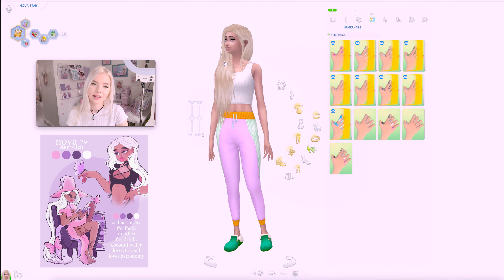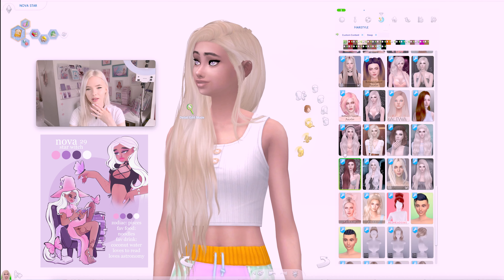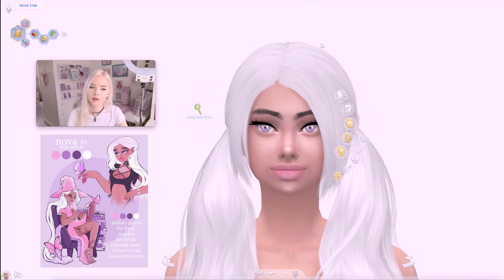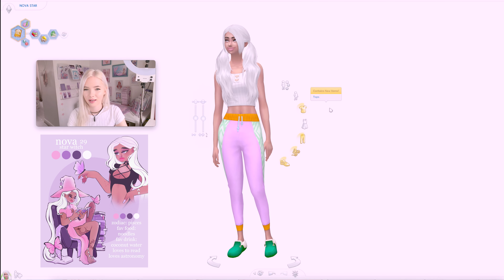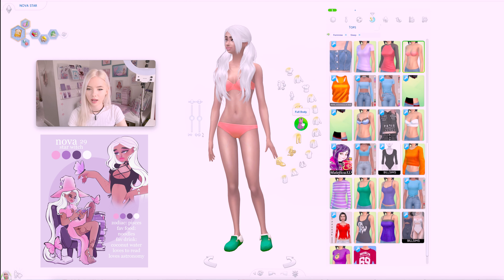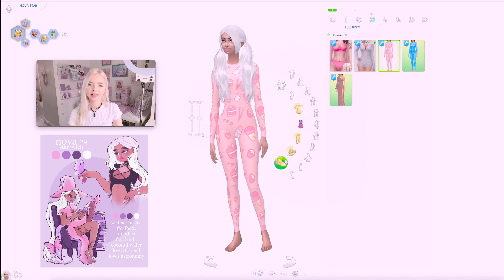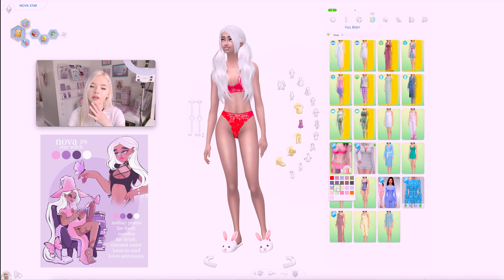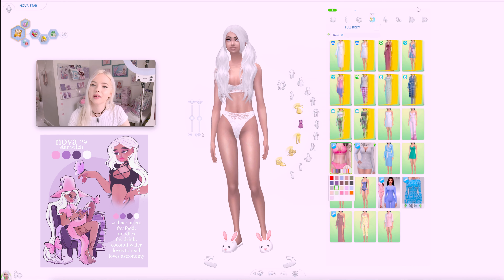And now bedtime. What would she have for bedtime? Maybe something like this, some little bunches — yeah, I think that's cute. So she's got her hair all ready, she looks so sweet. And now she needs some PJs to wear. We'll go for the cute little outfit with some little slippers. I think that looks nice. Okay, that's her bedtime.